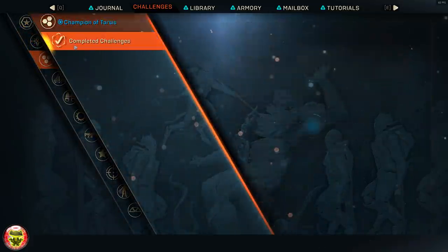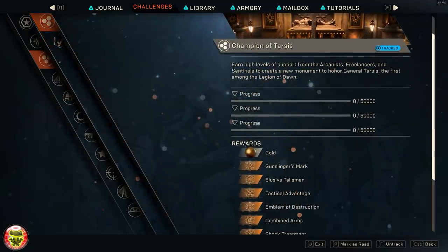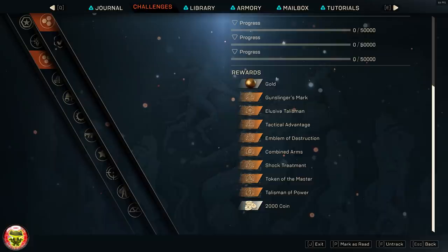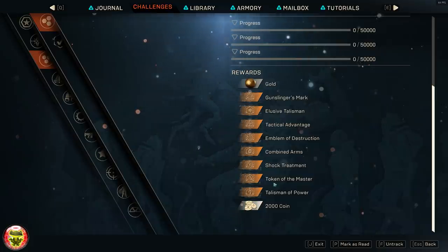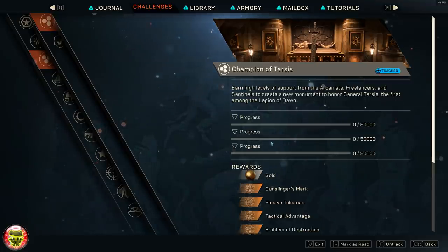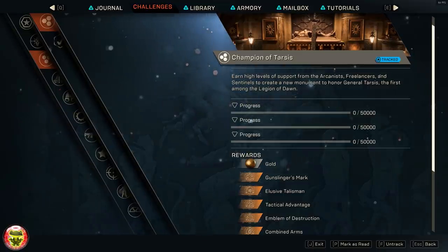If you're playing this game you already know how annoying it is to farm out all of this reputation. To do 50,000 points in each one — Arcanist, Freelancer, and Sentinel — and to unlock all of these legendary crafts, this is going to take a very long time. Unless there's going to be a trick and an easy way of doing it, or unless it's over-exaggerated, this is the current quest that you unlock once you complete all the reputations.